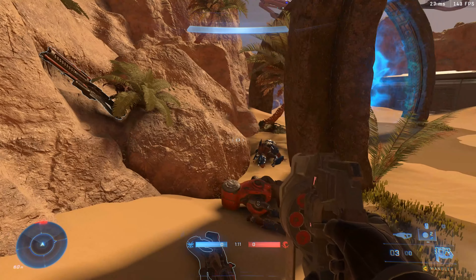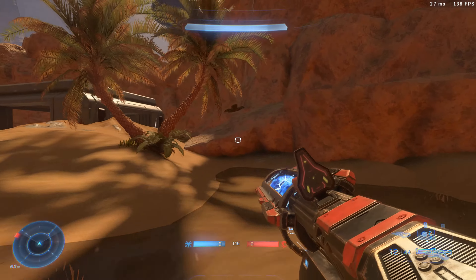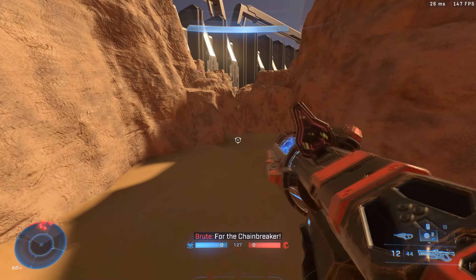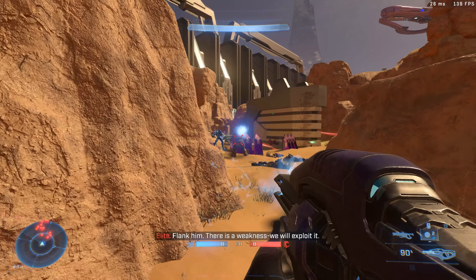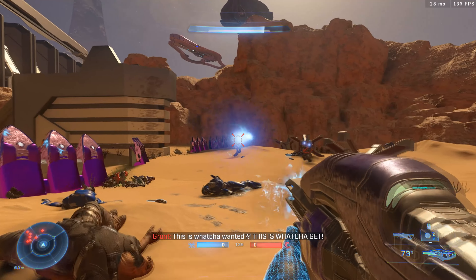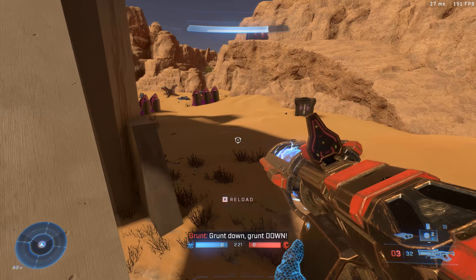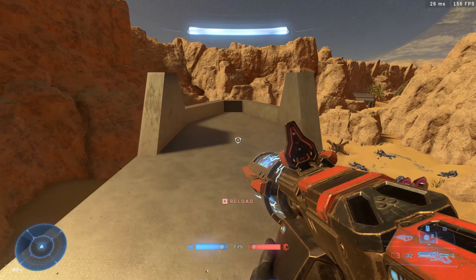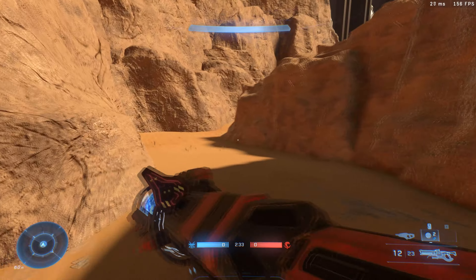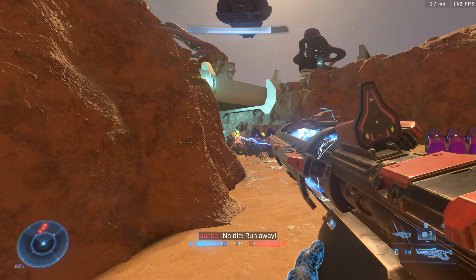This one is looking like a good one. I've not seen anything like this before, and I've played maybe a dozen of these Campaign Forge creations — this is a very unique scenario. It looks like they're fighting somebody else in there. There are a lot of red markers on the radar and for some reason they're fighting each other. I don't know if that's supposed to happen — I have a feeling it's not. It did look like there were blue elites and red ones fighting each other, so maybe it was supposed to happen.